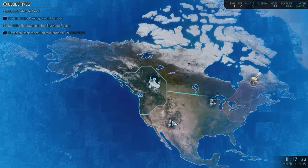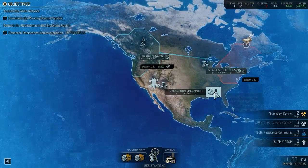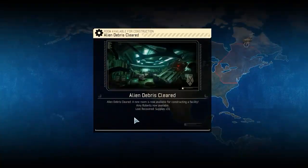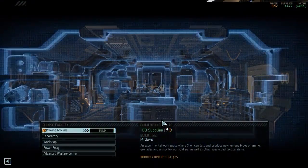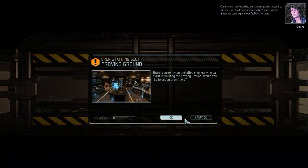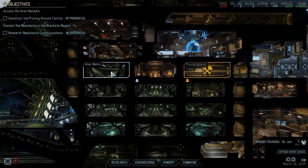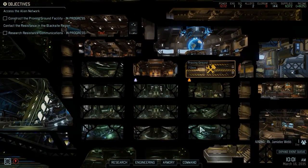I'm going to go and grab those supplies right away. I'm going to go right ahead and start building the proving ground — it's required for a lot of the tech that actually does advance the game's plot. I'm going to need to generate power next.